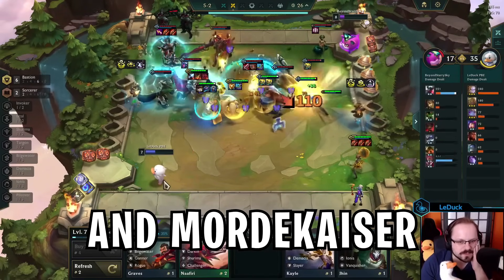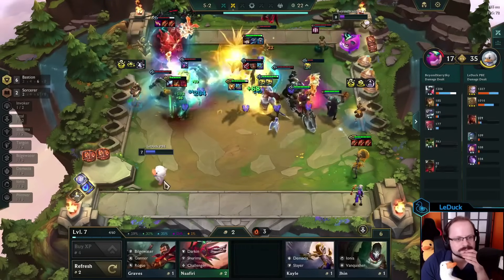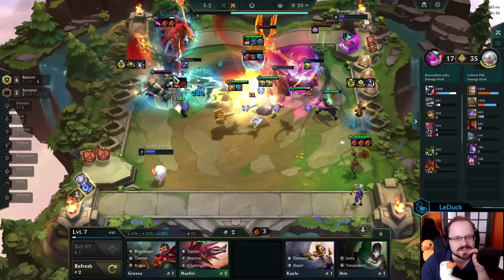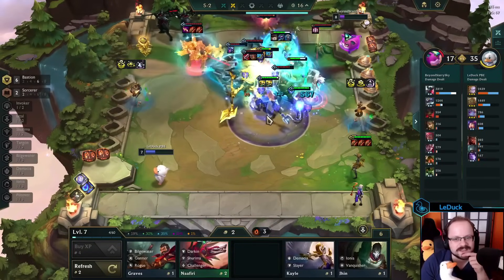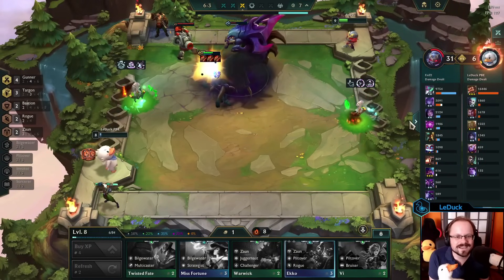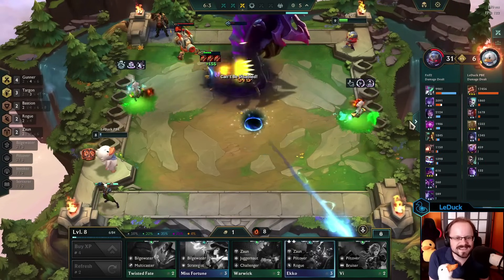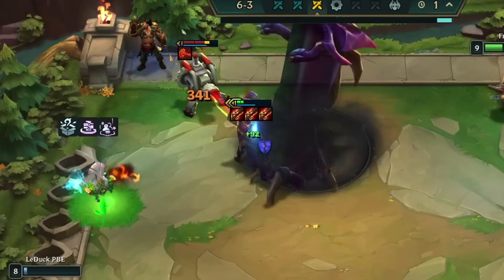Are you tired of watching Neela and Mordekaiser destroy a board by stacking Rapid Fire Cannons? It is a bit unfortunate that players figured out stacking this item is making units deal more damage than intended, but this bug should be fixed very soon. But before the curtain closes on Rapid Fire Cannon, I have an amazing comp for you that you should definitely try at least once before the next patch arrives: the Bilgewater Cannon.